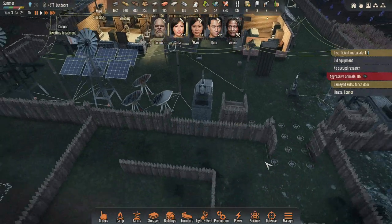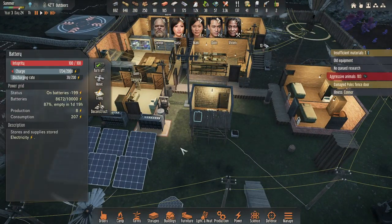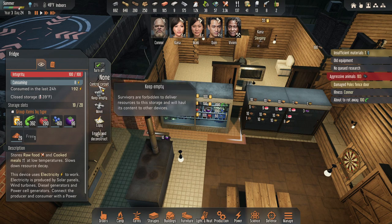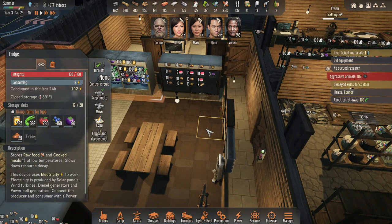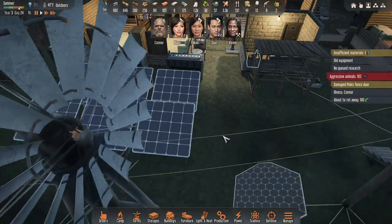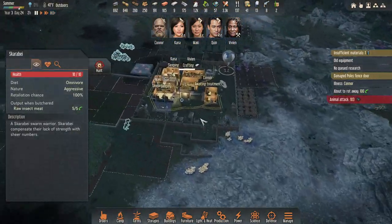It seems like we're fine, but about to rot away 100 — where? I'm going to empty this thing and destroy it. They're attack animals now — crap crap crap crap crap.